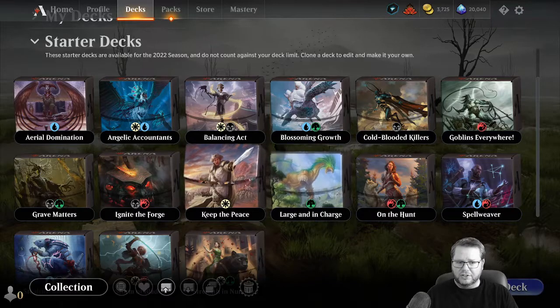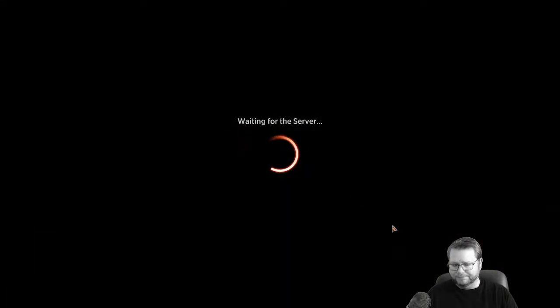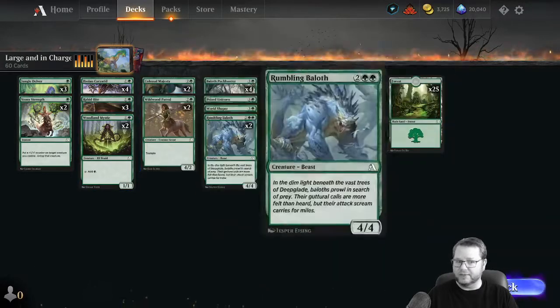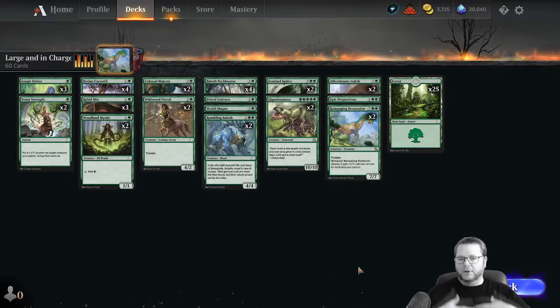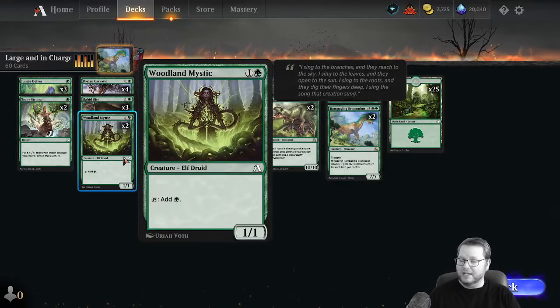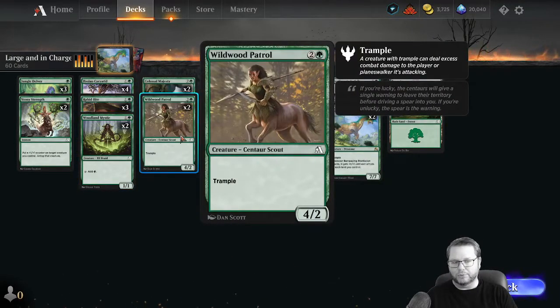Just a couple of notes. The mono-colored ones — these can only be played in alchemy if you have any of those cards still. If you're upgrading this deck and you have any cards remaining with an 'A' symbol, it used to stand for Arena but now it's considered alchemy. You can only play it in alchemy if you have those type of cards in.